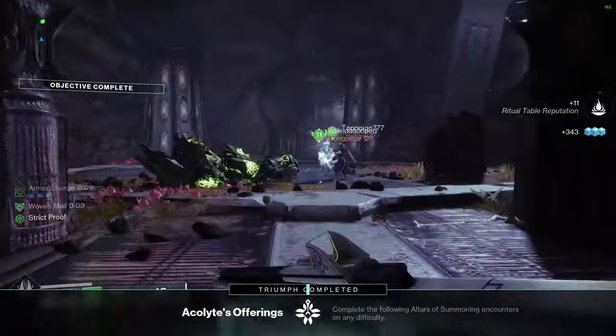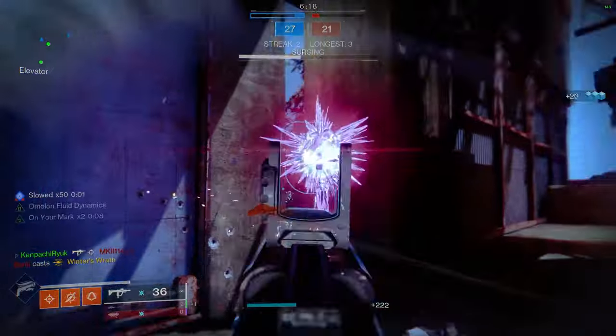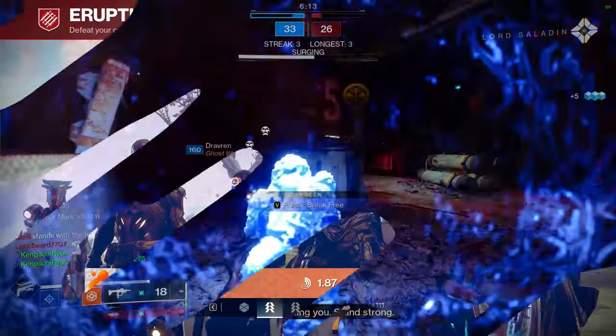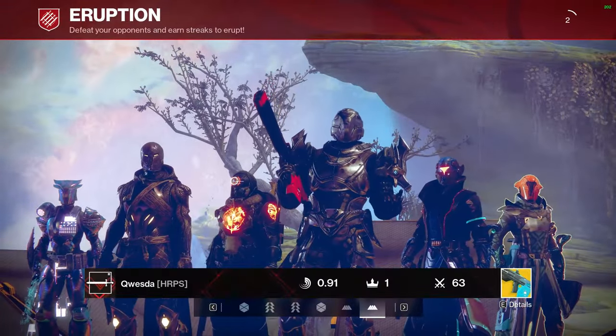Once you're in there, you're only going to use Tier 1 tokens as your deposits to start the encounter. Do not use Tier 2s or Tier 3s. The reason for that is by doing Tier 1s you're giving yourself a maximum of three opportunities within that room to actually get Zivu's Brood to activate as the encounter.